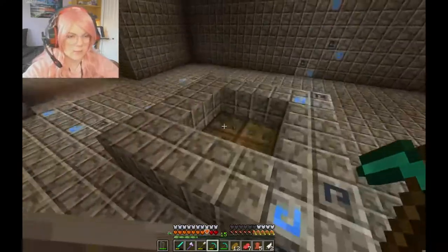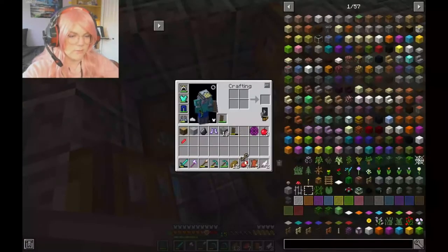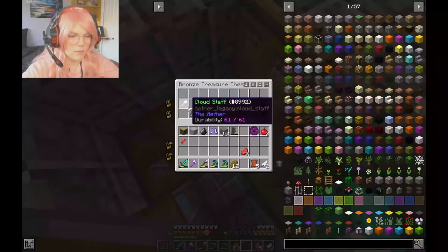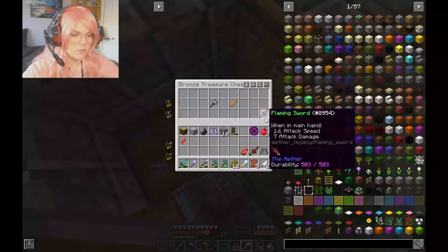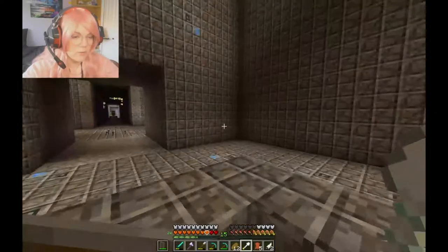Easy, I barely even took any damage. Let's see what we got. I know better than to jump down because last time I did that I didn't get back up. Oh nice, more sentry boots — those are helpful — and a hammer of notch.